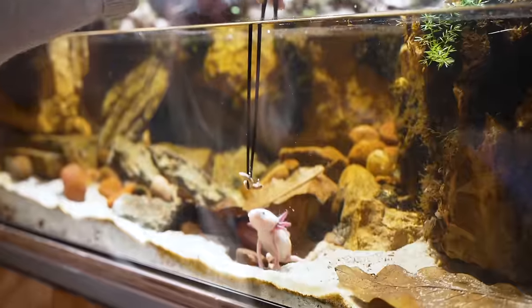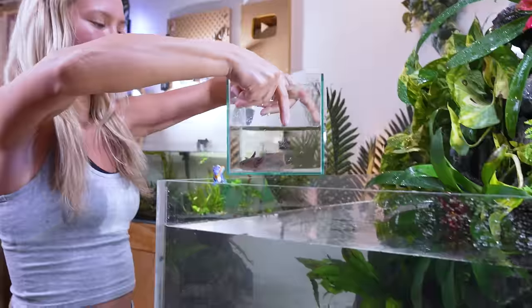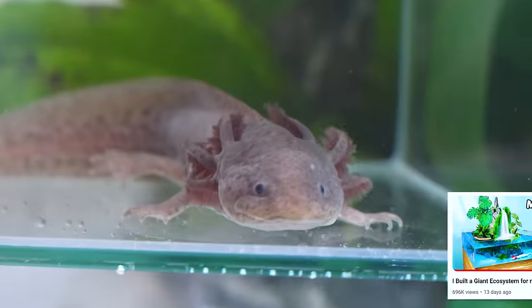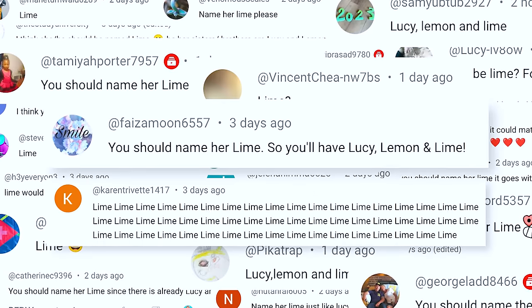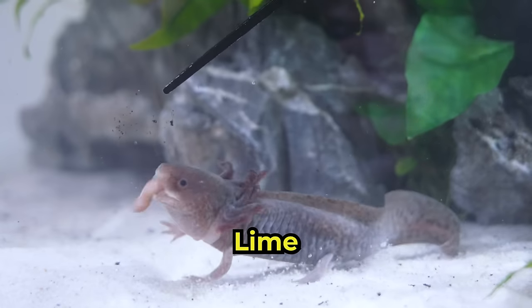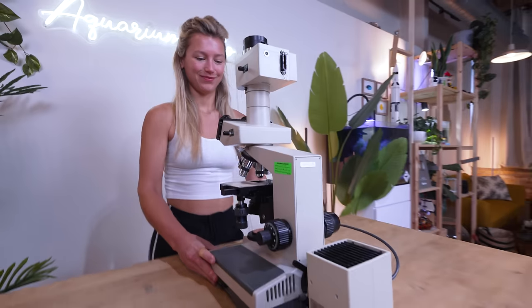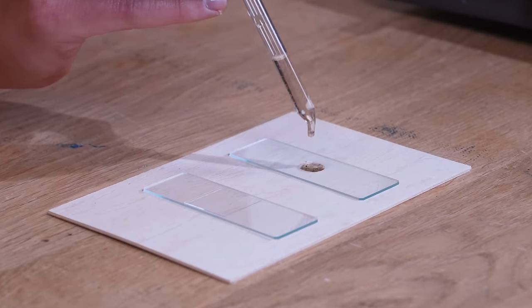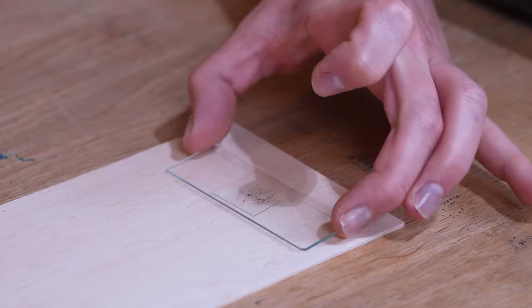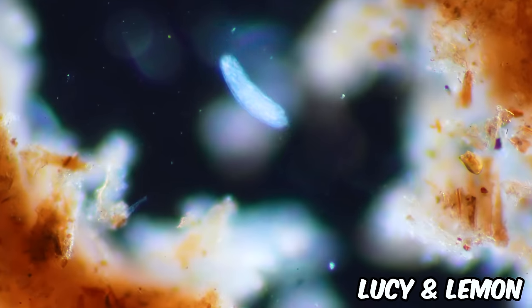Speaking of jungles, let's name Lucy and Lemon — they look just like Leucistic axolotls from Minecraft. In the last episode, I asked you what we should name our new rare axolotl, and the most popular name was Lime. Welcome to the crew, Lime! While we're here, let's take a water sample. Now let's compare it to that water sample we took earlier at the lake. This lake water is super clean, but Lucy and Lemon's tank — it's a different story. Whoa! There is so much going on in here. Imagine a microscopic Minecraft world.